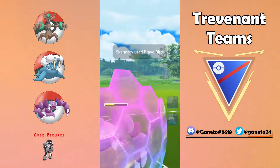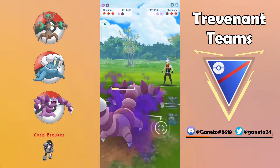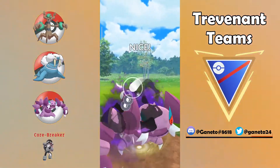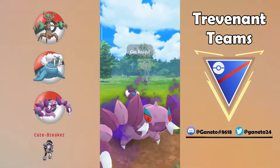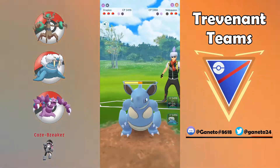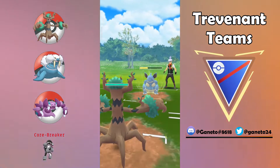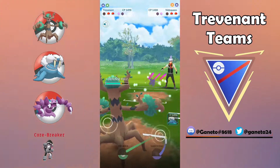I would not be that much concerned about other dark types because the backline can really work pretty well against those — especially something like a Mandibuzz, you can still go with your Walrein on that Pokemon. Drapion is a perfect safe switch for the current meta of Great League. Having access to Poison Fang and Crunch can really outspeed the opponent, and Sludge Bomb can really help against certain threats like Azumarill. Even something like a Nidoqueen or a Stunfisk can get hurt by your Crunches, especially if you can get the debuff on them.